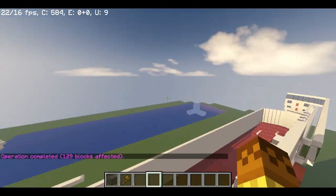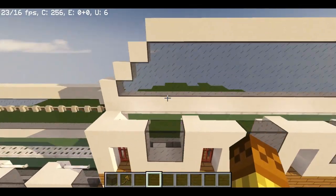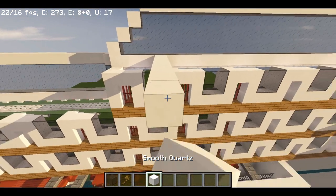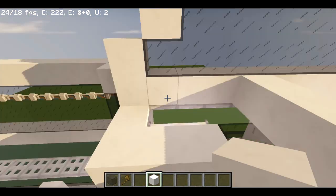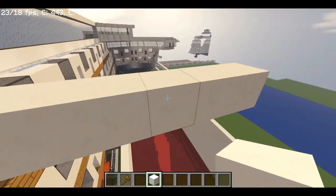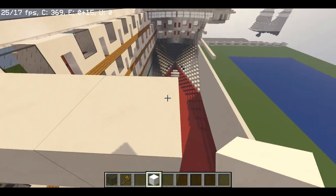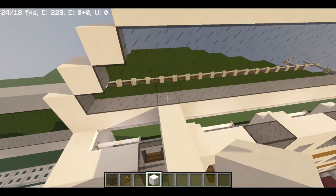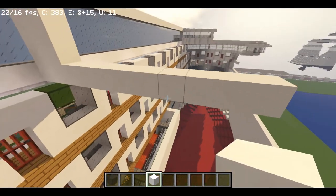Up here will be like an adults-only area. First we need to sort it out here because there needs to be a door. Take this out until the middle — you can make it from right here, but I like to do it from here. Check if it's at the middle by zooming in. You just need a door because here will be like a spa.